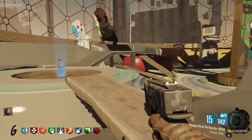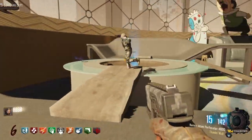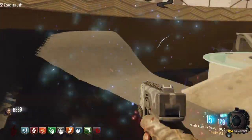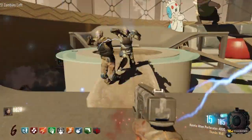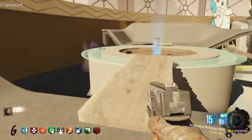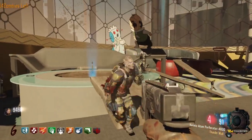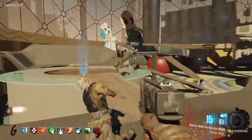Looks like there's a lot of buildables on this map. Let's do this — don't want to get trapped here. We got Thunderwall on our gun, so that's what we do. This will give us some help. I don't know if there's a wall buy for this.